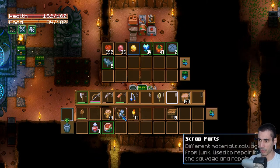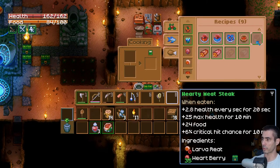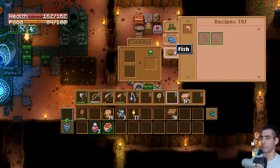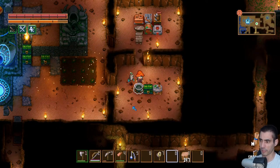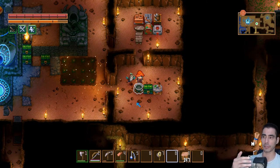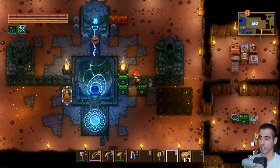That's scrap parts. Now if I go to the recipe I can do a bunch of things. One of the things I don't know is we need to discover recipes - that's the challenge. I need to be actively trying to make new recipes, otherwise I'll never have more recipes.